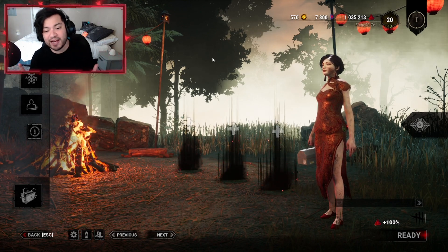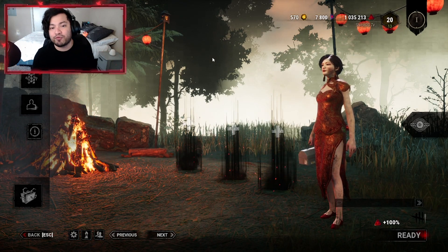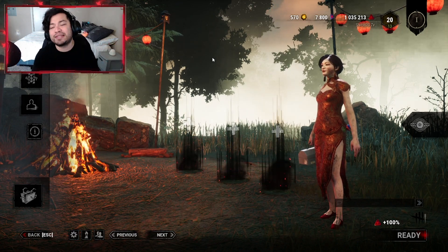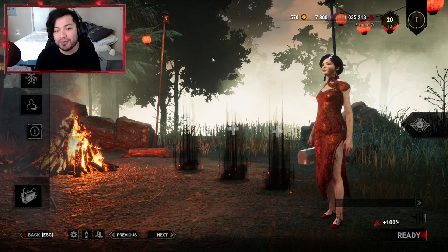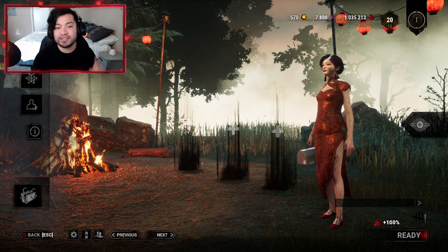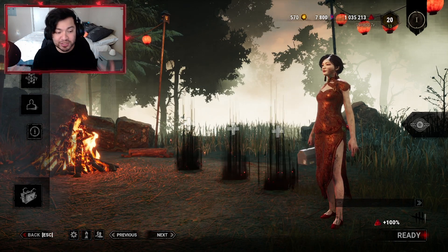When it comes to these two cosmetics, they were released in previous lunar new year events, so they were only available for a limited time. But it looks like Behavior has released them once again. The two cosmetics are the Lunar New Year hat for Dwight and the Lunar New Year weapon for the Spirit.